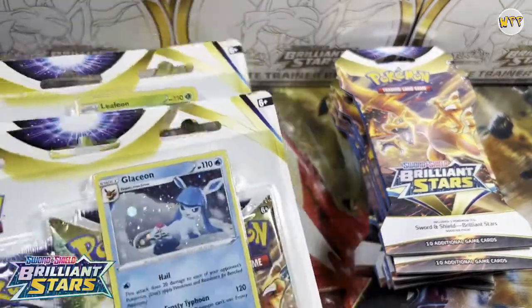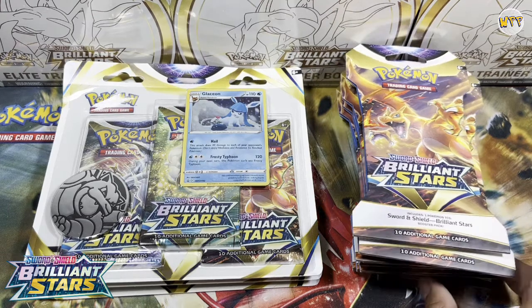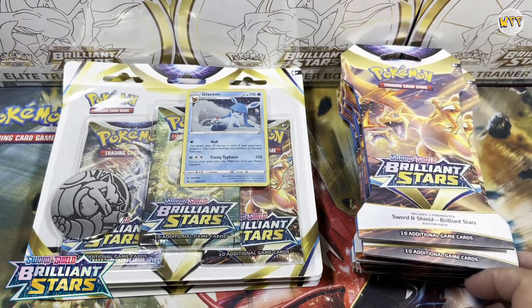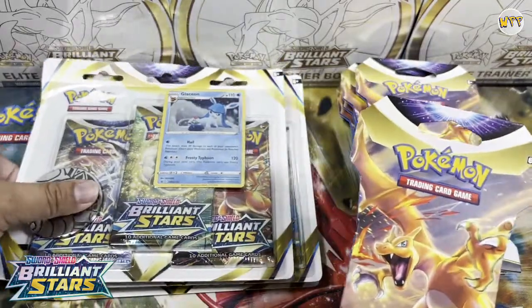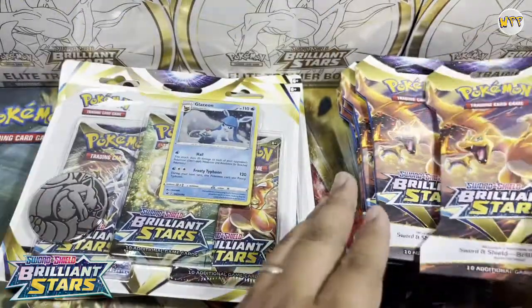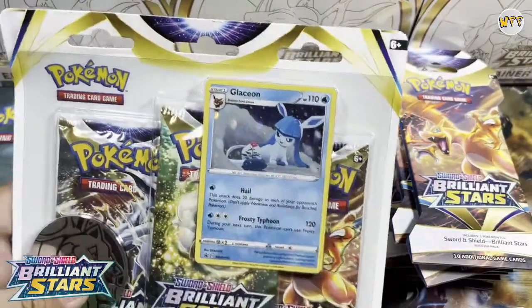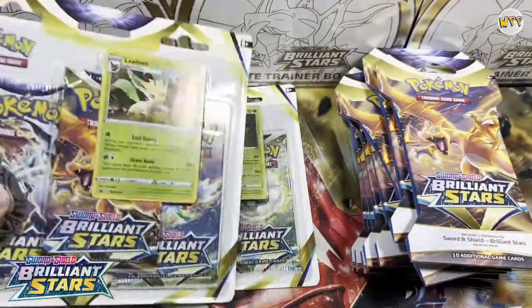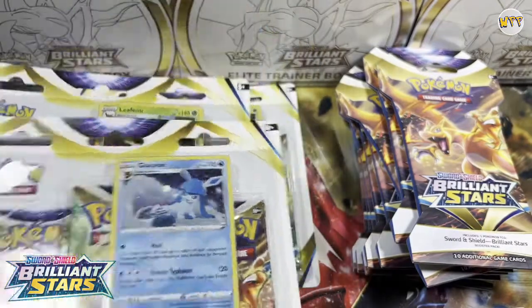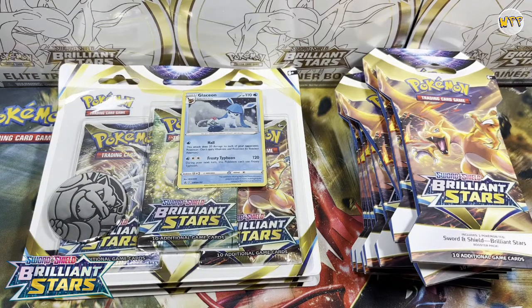We're gonna see which one's gonna outperform the other. This is not scientific, this is just for fun, but you get an idea of which one's got a little bit of better pull rate. This one retails $3.99 and this one retails $12.99, so at three of these packs it is $12 on the dot. For an extra dollar you get a Glaceon promo, a black star store promo, and an oversized Blastoise coin.